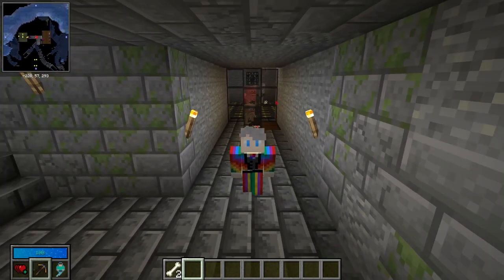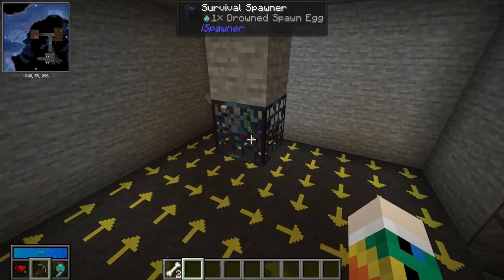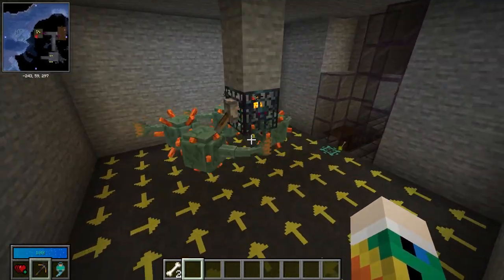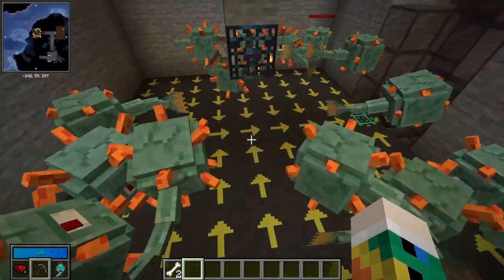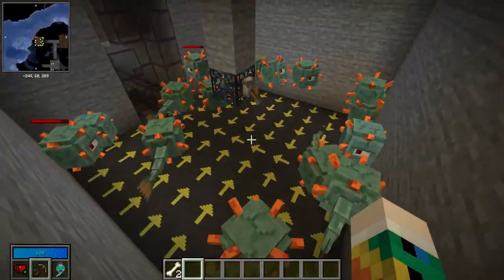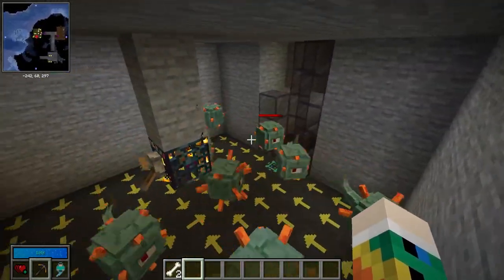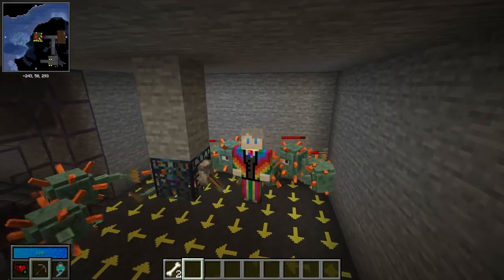Ice Spawners have become much more viable since the last patch — the range used to be only 16 blocks, whereas now 128 blocks means you can put spawners underneath your base and just let them run. Another great feature is that it ignores spawning conditions: drowns don't need water, guardians spawn normally too, though guardians need a bit of a custom setup to kill properly since they'll bounce into walls otherwise. The spawner also reaches a cap of about 16 nearby mobs before it stops spawning.